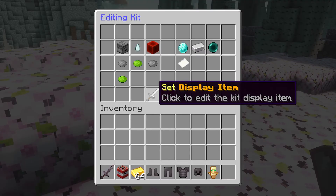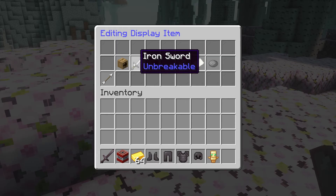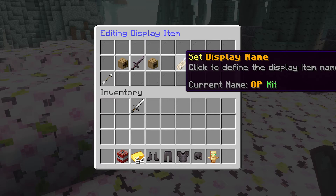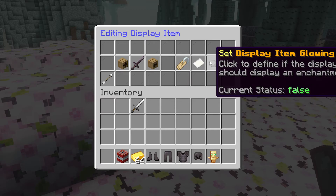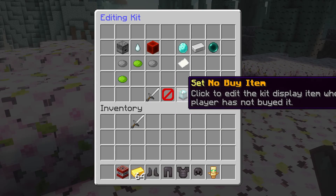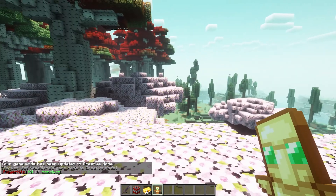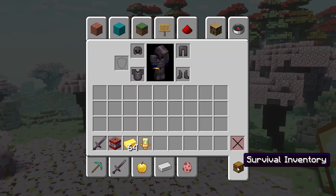Then over here, you can change the display item — so the way it will appear inside of the kits menu. We kind of got a Netherite armor set going on here, so I'm actually going to change it. I'm going to click on here, click on the iron sword, take it out, and then put the Netherite sword inside. That's it, it's as easy as that. You can also change the display name, the lore — which is the text shown beneath the display name — and whether the item should be glowing. You can also make sure that players see a different item when they don't have permission to claim the kit or don't have enough money. So when we now go back to the kits menu, you can see that the OP kit has a new icon — Netherite sword, glowing. And when we now claim the kit, we don't have any armor in our inventory because it is automatically equipped.